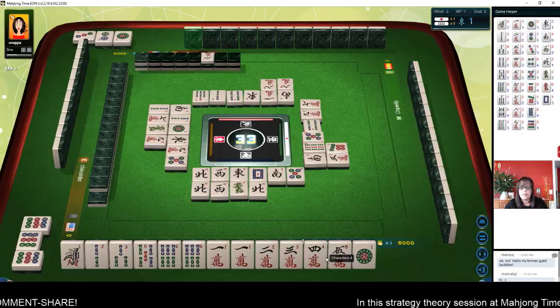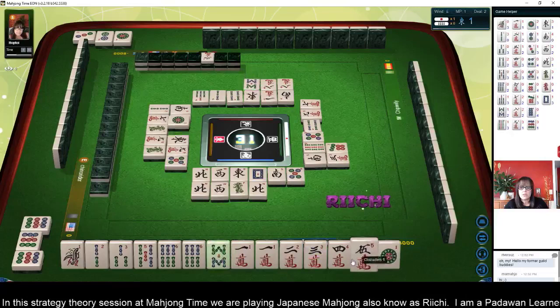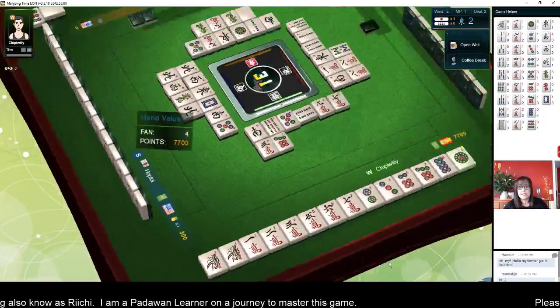So here we have a one, two, three; and five, six potential chi or a pair. One, two, three. And here's the three, four, five or four, five potential chi. Eight bamboos — we still have some potential here. Green dragon. Eight BAM was just thrown. One dot, three crack. Let's throw a one dot. Uh oh — darn it. We dealt in. Shoot.